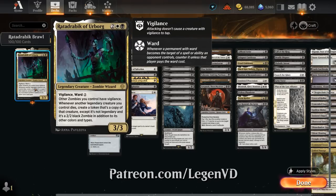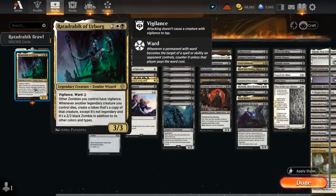The 4-mana 3/3 Zombie Wizard has Vigilance and Ward 2, saying other zombies we control have Vigilance. But more importantly, whenever another legendary creature we control dies, create a token that's a copy of that creature except it's not legendary and is a 2/2 black zombie in addition to its other colors and types. That's the ability we're really going to abuse in this deck.